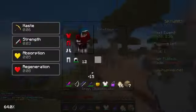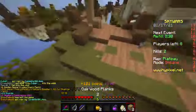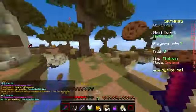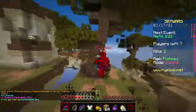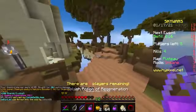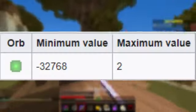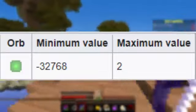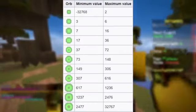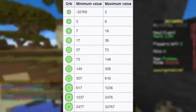1 XP isn't 1 level and 7 XP isn't 7 levels, etc. The XP system is very weird and not so intuitive to understand. Simply put, XP is a value that when you have enough of it, it can increase your level, which is displayed on your leveling bar. There are actually 11 different types of XP orbs, each with a different sized body and different sized core. Each orb has a minimum and maximum value. For example, the smallest orb has a minimum value of negative 32,768 and a max of 2 XP, while the largest has a minimum of 2,477 and a maximum of 32,767 XP.